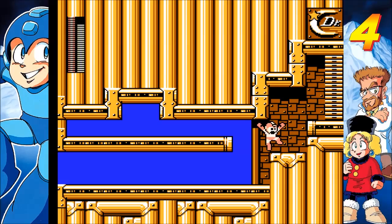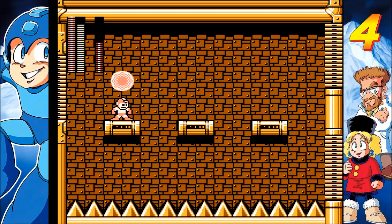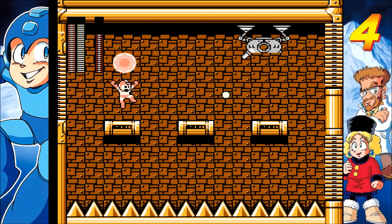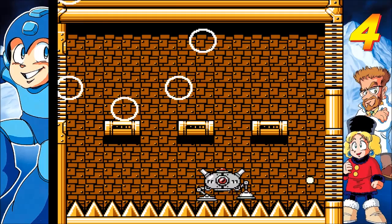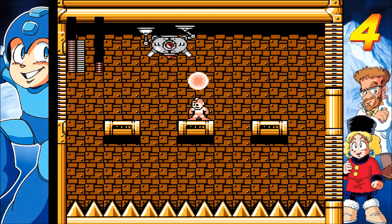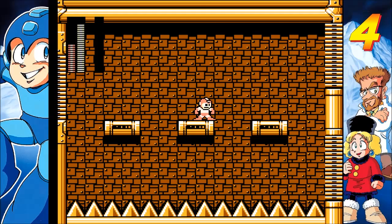Now we get to fight the Cockroach Twins, as they are for some reason called. Hopefully I can do a little better in this stupid room. Wasn't sure if you were able to hit him on the side — nice to know that you can. That'll make this a little bit easier. And there you go. That wasn't too bad. Not that hard of a boss, honestly.